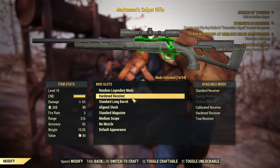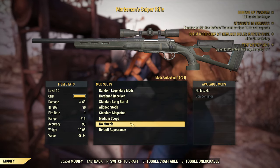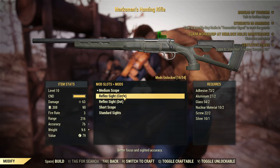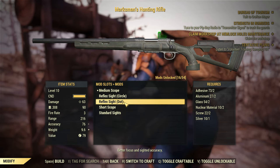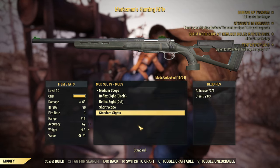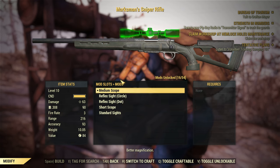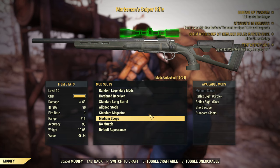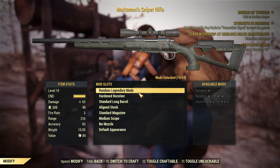Default appearance. Muzzle - no muzzle. Medium scope. I love scopes here. We could do the circle possibly - you lose the dot though. I don't like that. I was hoping for a better one. Is there more of these? Mods unlock - 16 of 64. Is that for this entire weapon or everything in total? I'm guessing maybe the weapon.